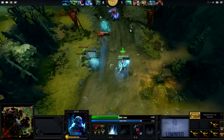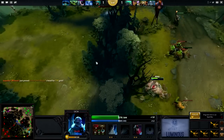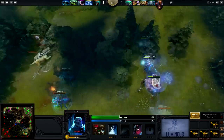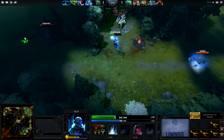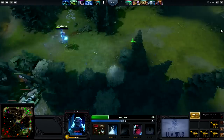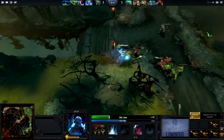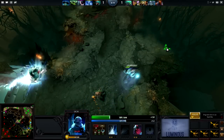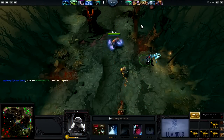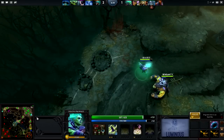A poorly judged chase by Badboy here — he went after the Weaver who used a clarity to survive. The Weaver had the mana to get away, so there was really no chance for Lich to grab the kill. He's now very low on health and has to play passively. Ancient Apparition comes around trying to nuke the Lich and Badboy goes down. It was close — he might have got the kill if the Weaver wasn't quick enough to use his clarity. But good job by the Weaver, and our Lich died.